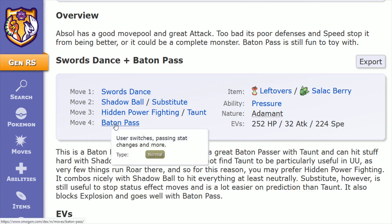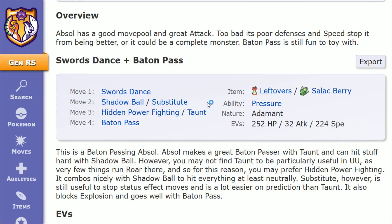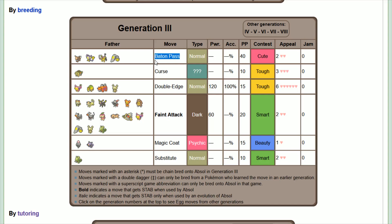Move number four is Baton Pass. The user switches, passing its stat changes and more to the next Pokemon that you switch in. It will also Baton Pass a Substitute, which is why that is also in this build as an option. Baton Pass is learned through breeding in the Gen 3 games with your Absol, and I'll list the compatible fathers for that Baton Pass move — I'll also link this page down in the description if you'd like to check it out.